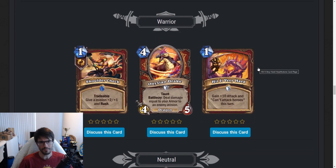Warrior. Shoulder Check — one-mana tradable spell. Give a minion plus two, plus one and Rush. What are we rushing? We don't really have a minion-centric Warrior deck right now — we have some slow Charge Warrior stuff, and this doesn't fit into those lists. If we move into something more minion-centric, we could run this, and the tradable aspect is an upside. But right now it doesn't look very exciting or good.